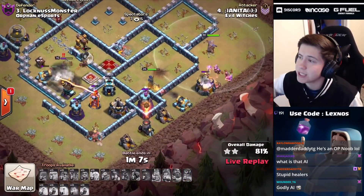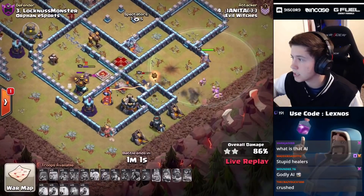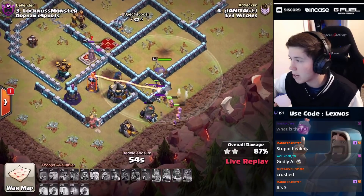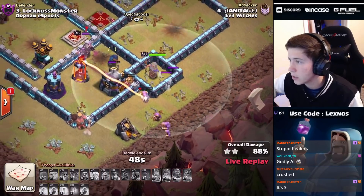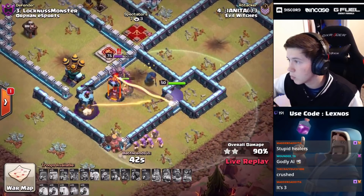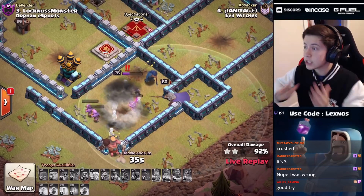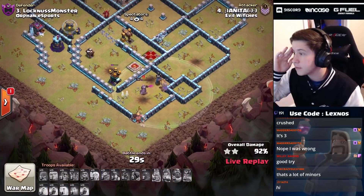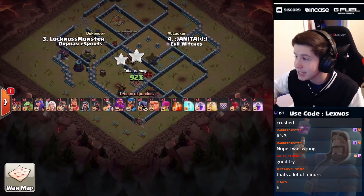We pop that RC ability, but without any spells that single target inferno is going to destroy our RC. There's a skelly trap as well - plenty of time on the clock. How many miners and wizards do we have to power through? The warden is at full health - inferno beam is stuck on a wizard. The warden snipes the inferno tower - oh the warden stays alive! That's so clutch! But the giant bomb kills all the miners and the warden, the king is going to defend. 92% - wow, that was close.